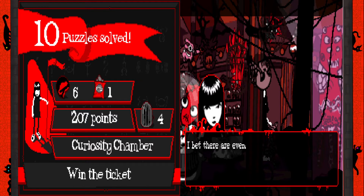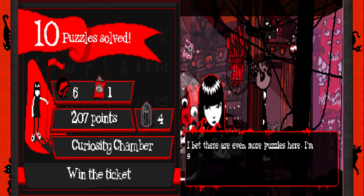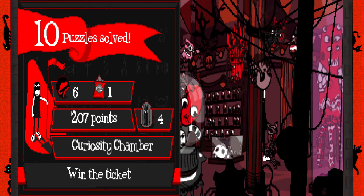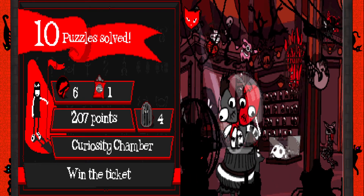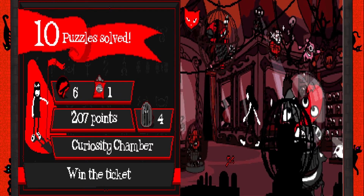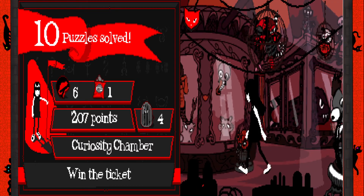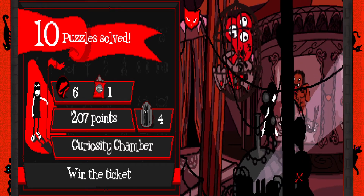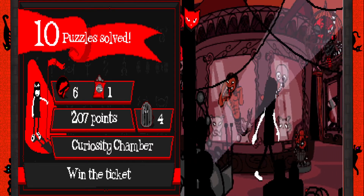We got a mechanical device, but it's not exactly the ticket, Emily. Emily, where is it? Where's the puzzle, Emily? Emily, Koo must find the puzzle.